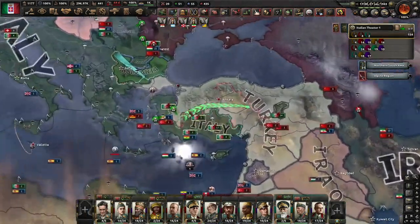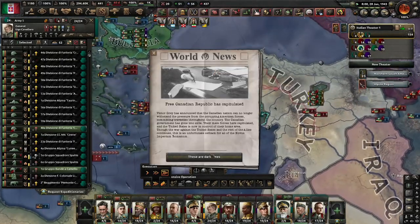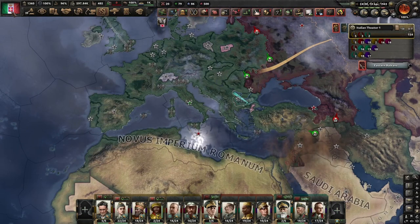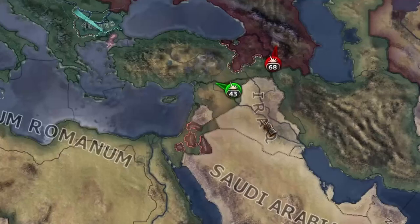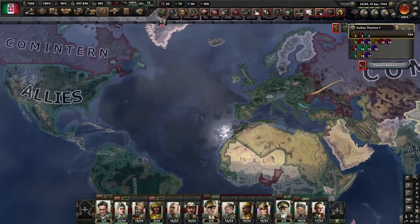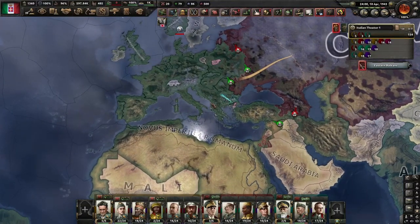End game HOI — this kind of sums it up. It is an utter mess. Well, I think I've got to a point where Mussolini would be very proud, right? Because I have pretty much reformed the Roman Empire. I mean, we've got a bit of crop up in the east, and of course I didn't want these wars anyway. But that's what happens when the world just goes to absolute poop.